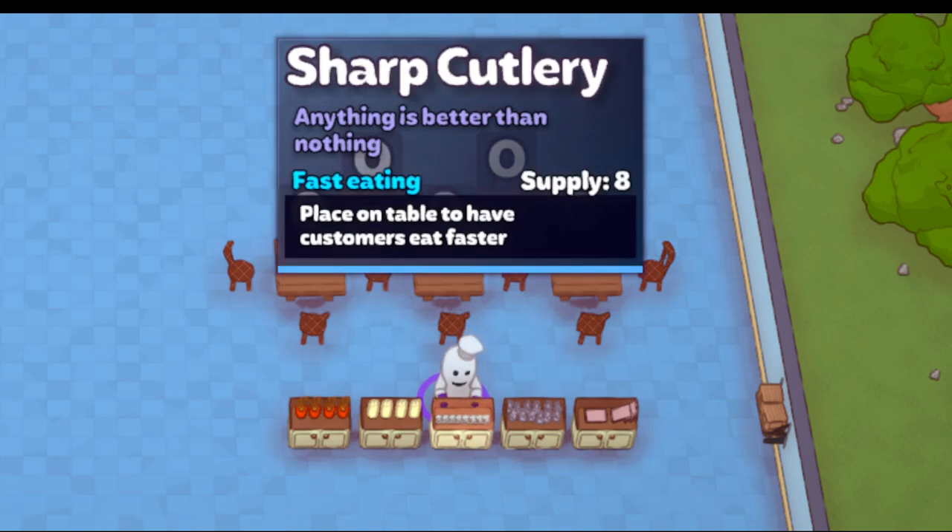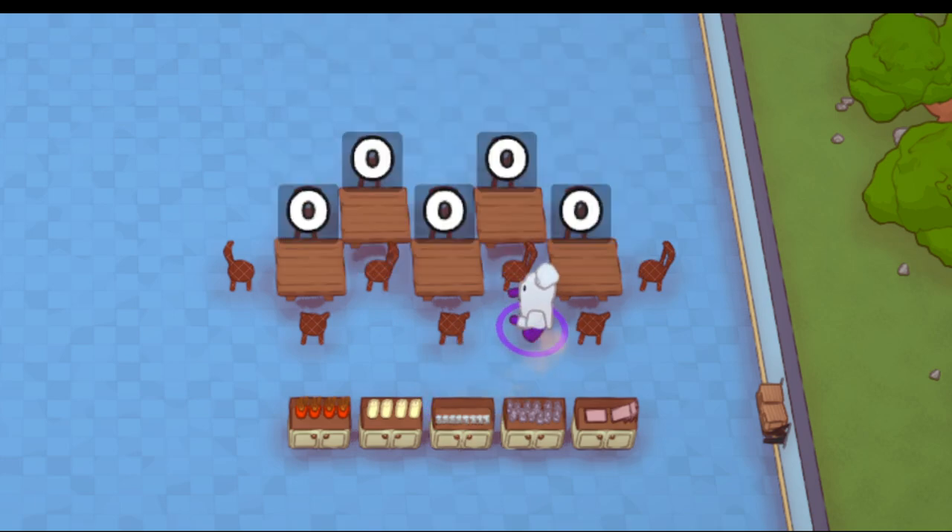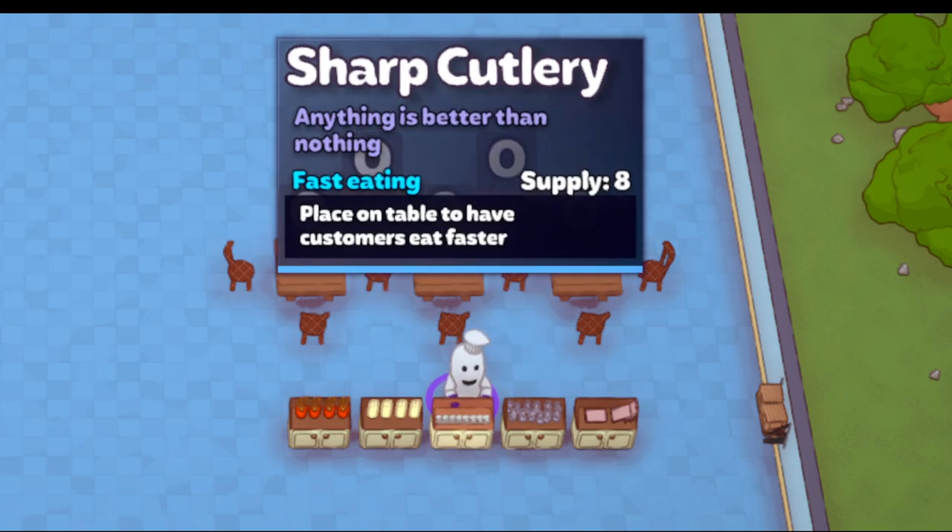Next one is sharp cutlery. This one gives you eight and also costs 60 coins. Place on a table to have customers eat faster. If you have leisurely eating or another effect that really makes them take longer to eat, this will help speed that up — it doesn't negate those effects but it does help. This is also good if you have a midday rush or a dinner rush and everybody's eating and you're waiting for the next customers. Slap a couple of these down before they sit down and they'll eat faster. You only get eight per day.